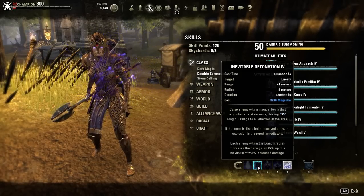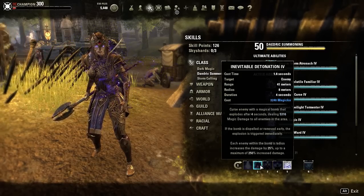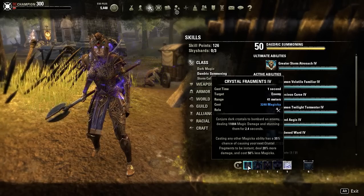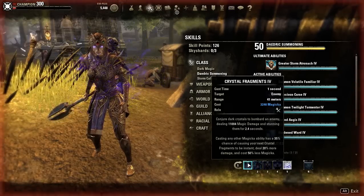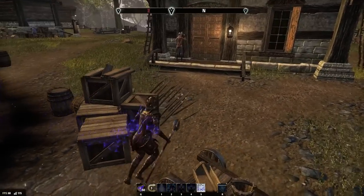You apply Detonation and Curse, and after around three and a half seconds based on the cast time, it all procs at the same time. So if you fire Frags and all of these hit, you'll be doing fully buffed at least 20k damage to somebody. It's a really good burst.